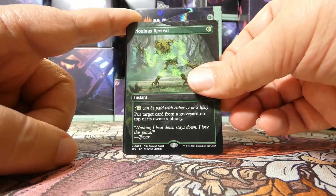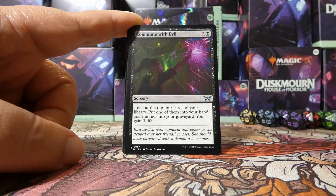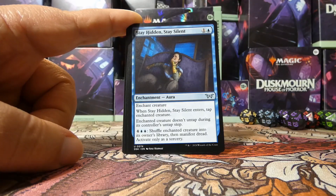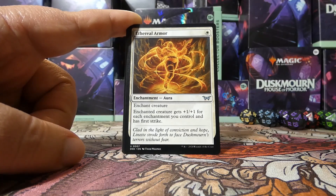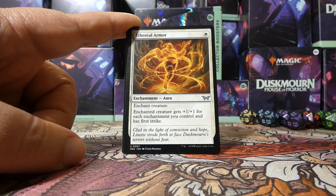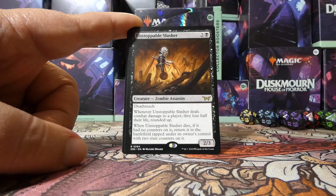Noxious Revival at least shares a color with our other mythic. Our first uncommon is Patchwork Beastie — pretty cute. We have Commune with Evil as the second — I love those colors, so good. And Stay Hidden, Stay Silent as the third, which means our next card is Ethereal Armor. I like this card a lot for the red-white toys deck or small creatures deck — it gives the creature plus one/plus one for each enchantment and first strike. So at minimum it's a one-mana plus one/plus one first strike enchantment, and white eerie cards get to go off when you play this.